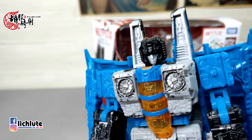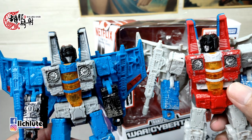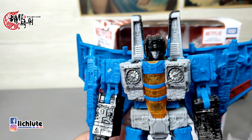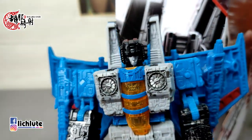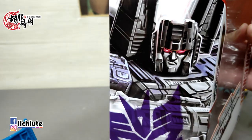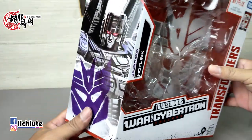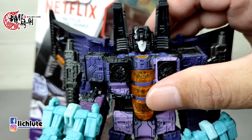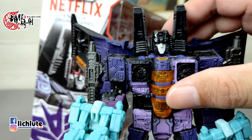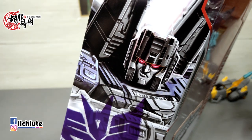既然已经被推坑了就把它给入了。首先来看这个头雕，非常可恶的一个头雕。最开始的基础模具Starscream是非常坚毅、嘴唇紧闭的版本。之后推出的Sandcracker就是有一点奸笑的脸。这两款头雕明显是要做互换的。这一次的热连结更夸张了，嘴型又跟这两位不一样，嘴巴歪的方向还不同。